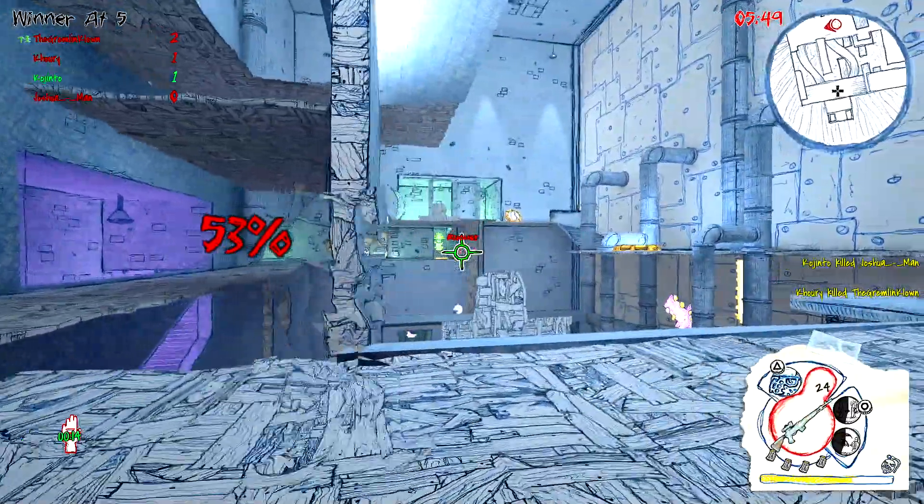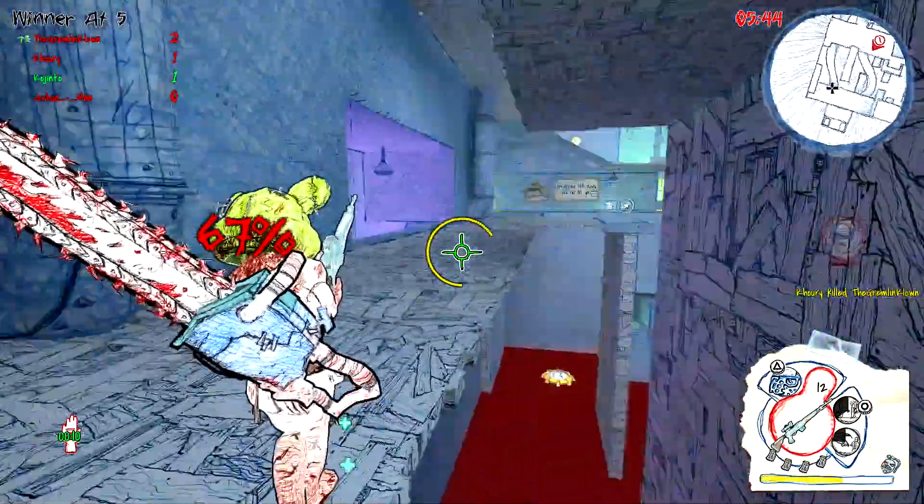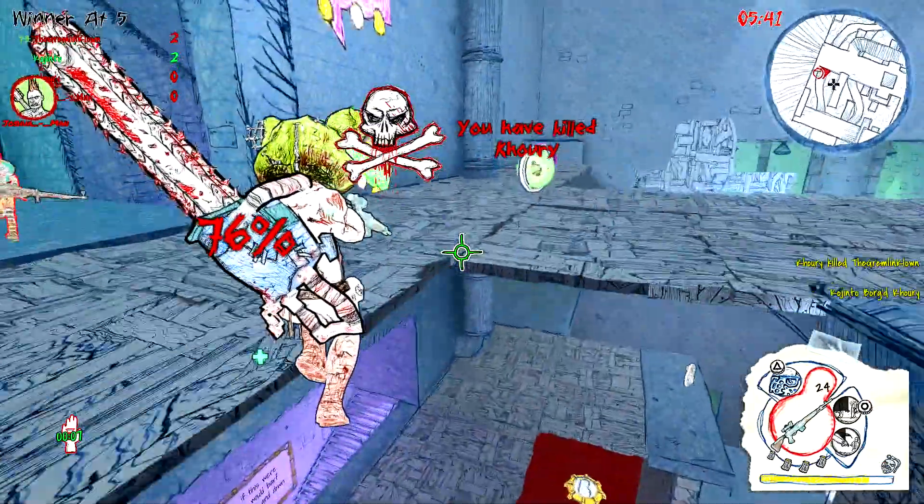That just changed. Whenever you die, you lose a point — but you can't go lower than zero. Whenever you kill somebody, you gain one point. Now we are tied for first.